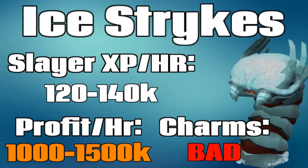Ice Strike Worms are a monster that require 92 slayer to kill and also a fire cape, kiln cape, or a completionist cape in order to damage them, since they are icy creatures and are very resistant to anything that's not fire. You will also be using fire spells to kill them, so these are a creature you want to be using magic against — even though you can kill them with melee and range, it is not recommended.